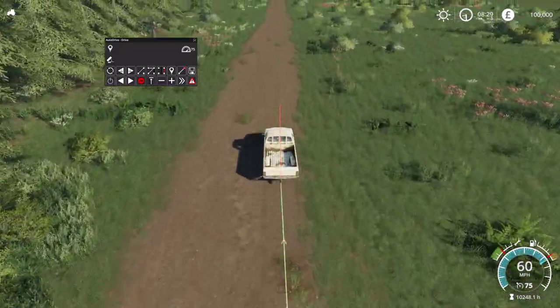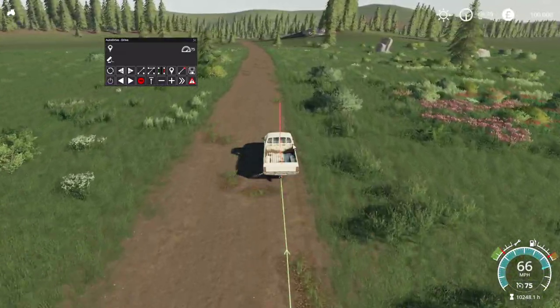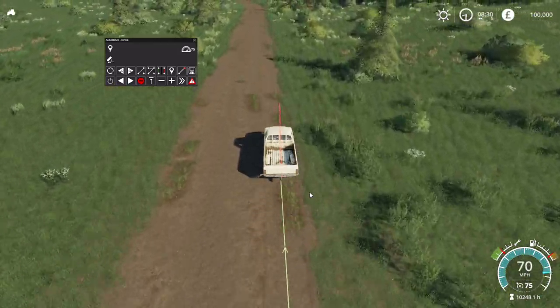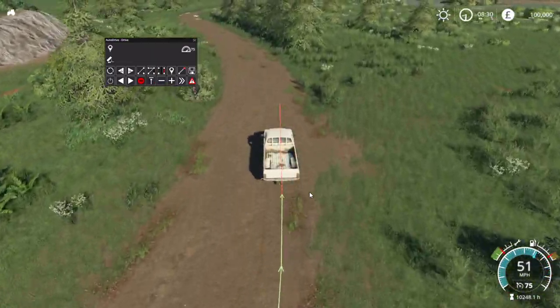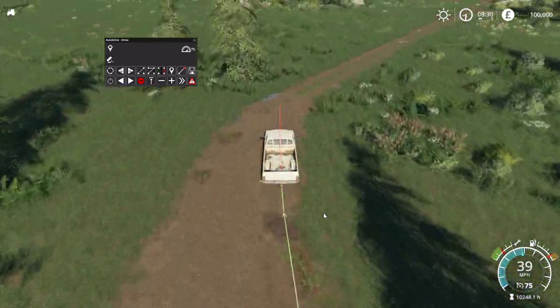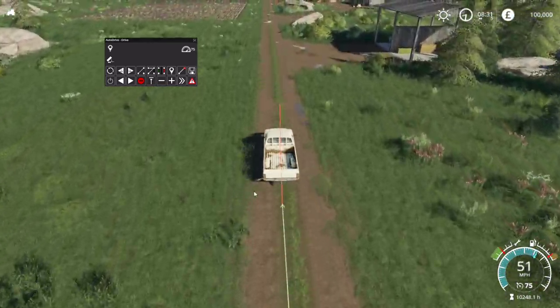We're going to keep driving. We should have a curve coming up here soon. Try to stay on the right side of the road — we want to make sure we have plenty of room to do a path all the way back. You don't have to own the land to do this either — you can use Auto Drive without owning the land, which is a good feature. Also, if I get too close to those trees and something wide comes down, it's going to hit them, so that last part wasn't very ideal.